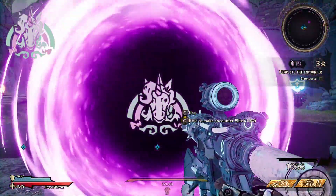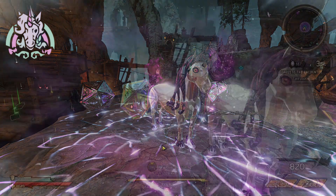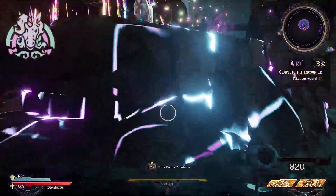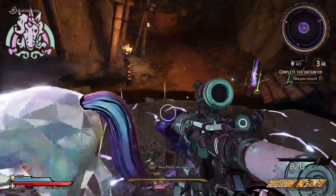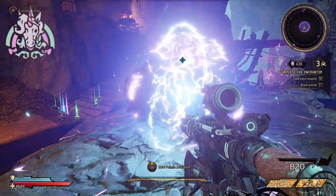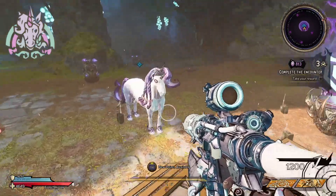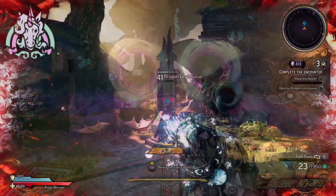Next, we're going to be going over the butt stallion portal. This portal will present you with the butt stallion at the end of the round in one to two dice, depending. The great thing about this portal is you get to accept a buff of the butt stallion's choosing. This could be a plus two or plus three to anything, whether that be elemental resistance, damage reduction, damage increase, health and ward increase, so on and so forth.